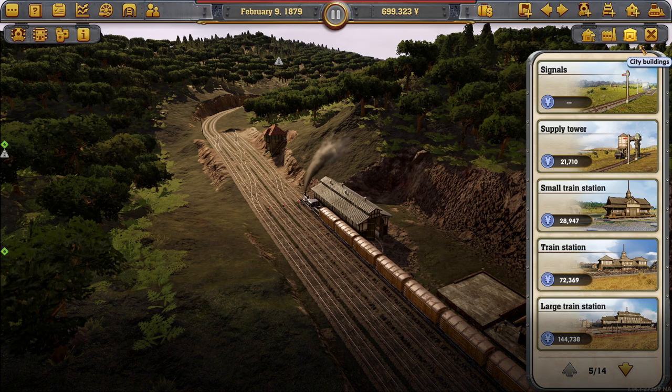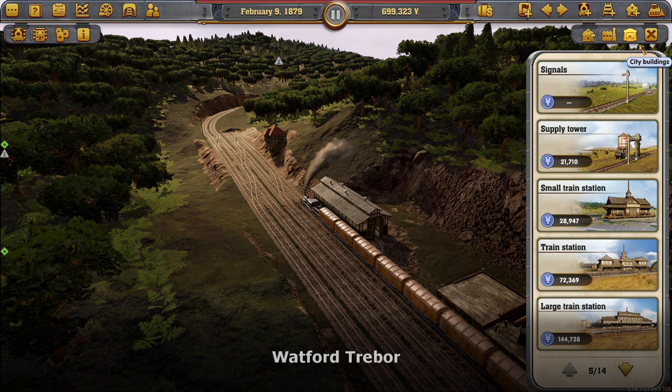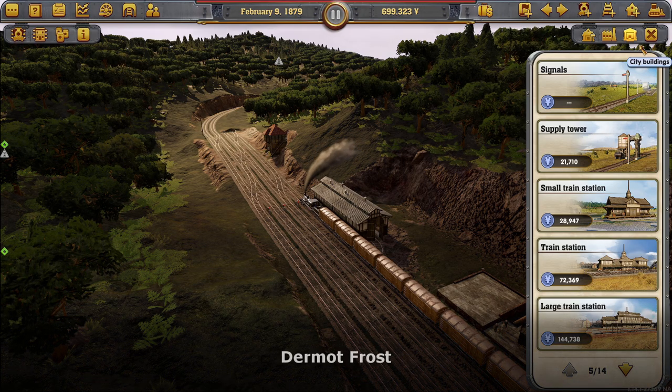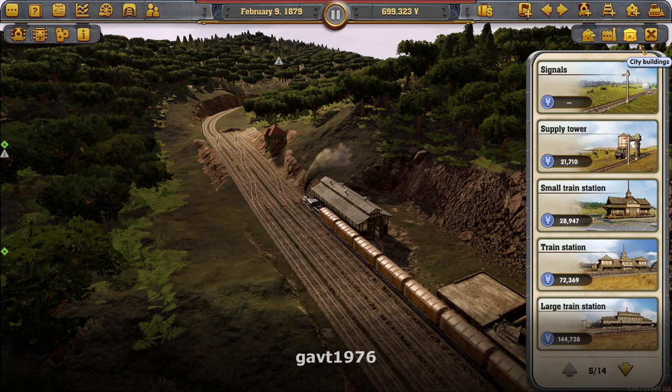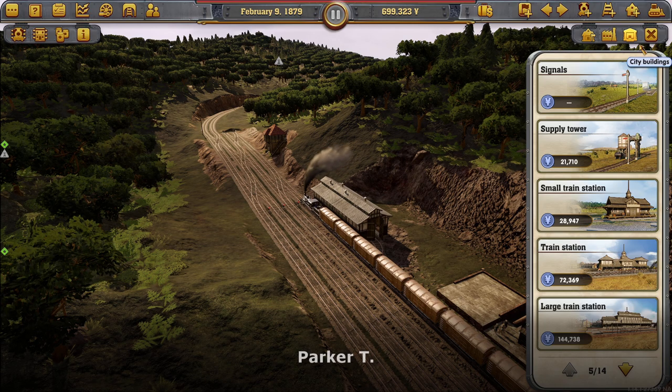Hello and welcome back to Railway Empire Japan. When we left off we were on this train — not this one, this was the one heading back up if you stayed until the end. And it's filling up again, nicely spaced out. We should have a constant flow of kaolin heading into Akita Warehouse.